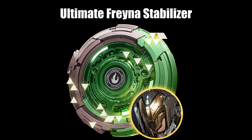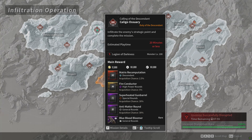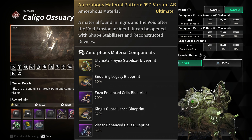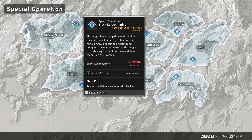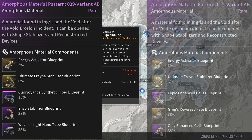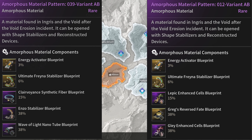For the Ultimate Freyna Stabilizer, Pattern 97 variant AB is going to be the best option since the patterns are guaranteed at the end of your run — they are opened at the Swamp Walker or Deathstalker. If you're a lower level or are just sick of the Swamp Walker, you can go for Block Kuiper Mining Missions on White Knight Gulch or Sterile Land for Patterns 39 and 12. Fortunately, the drop chance is the same across all patterns, so any choice is a fine choice.